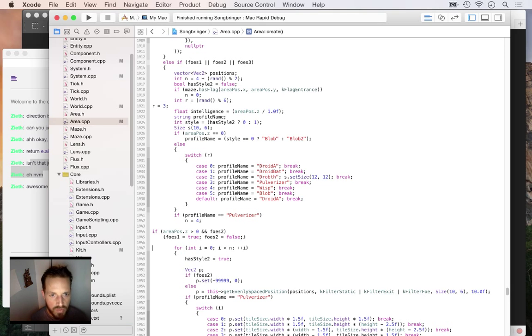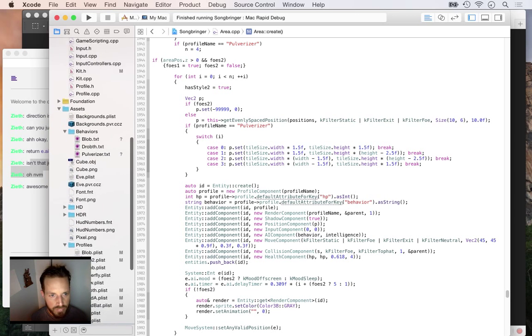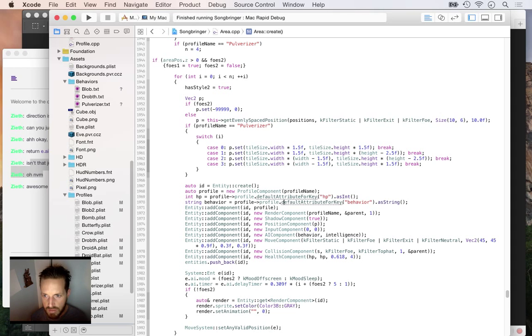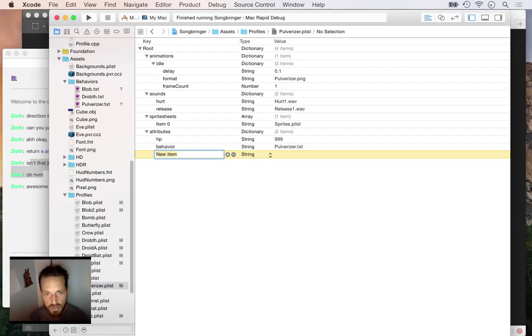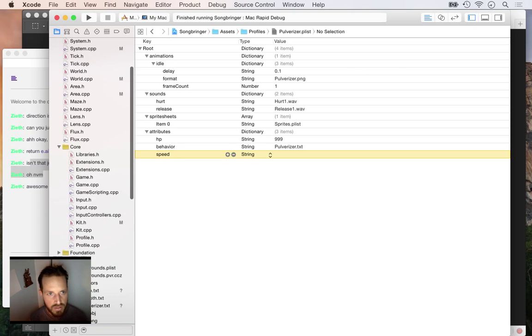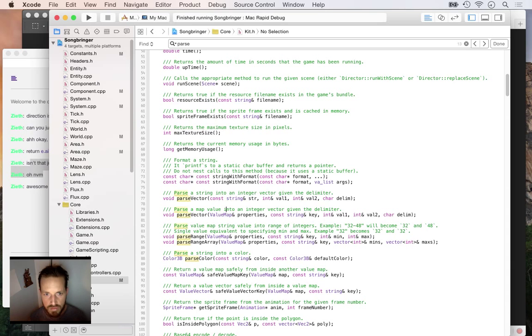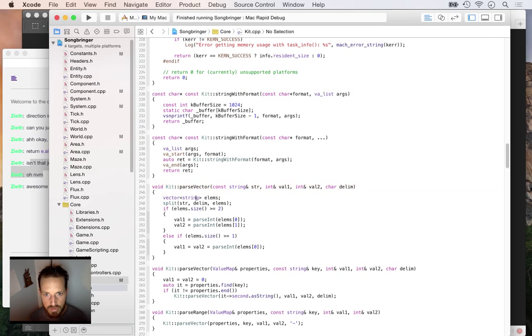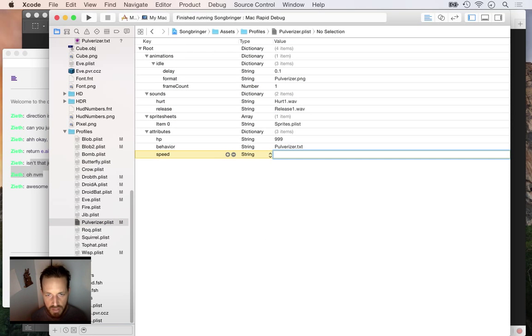We want to make four of them. I really want to put the speed into the profile. The pulverizer's current speed is 45 for most enemies - I want them to move way faster. Adding a speed attribute: x speed is 120, y speed is 100. Setting up a parse vector function - val one and val two. I'll read speed as a string, if speed has content, parse vector into speedX and speedY with comma delimiter. If regular enemies don't have that in their profile yet they'll default to 45 and 41.